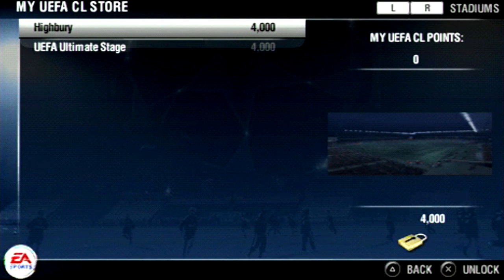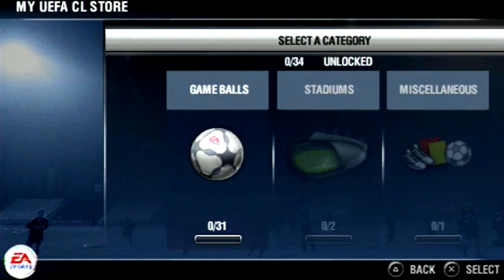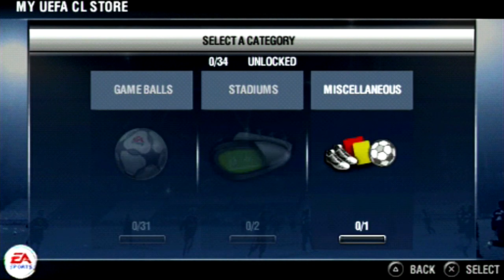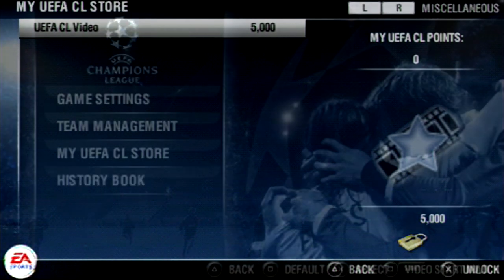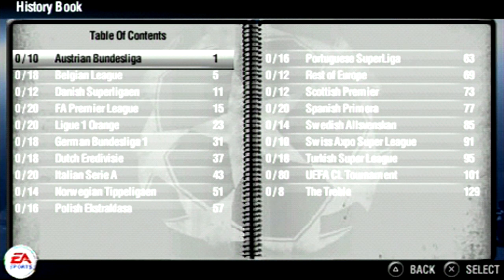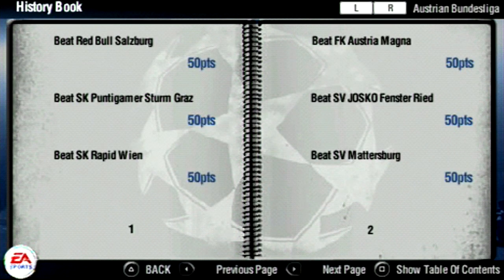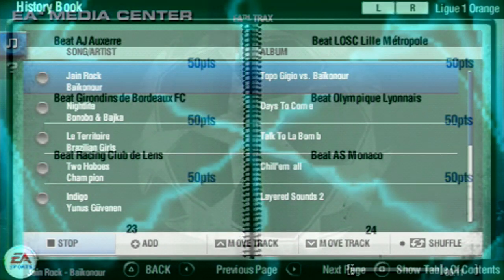So you can unlock Highbury in this game - interesting stuff. There's also a UEFA Ultimate Stage 2, which I'm not really sure what that's all about. There's miscellaneous stuff where you can unlock a video. There's also a history book in this game where you can have a look at some of the content - like beating Red Bull Salzburg - I think these are from challenges.